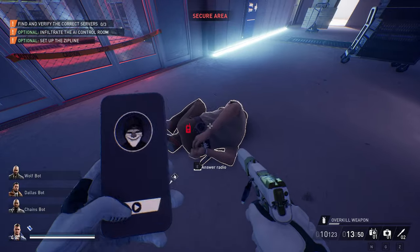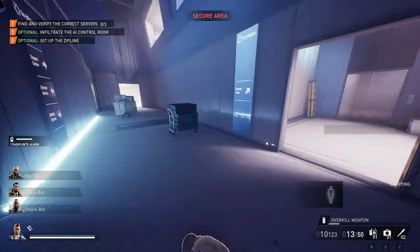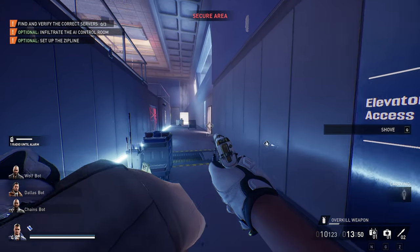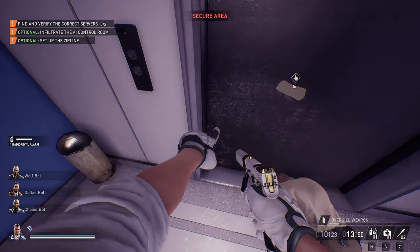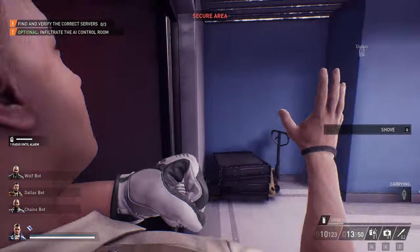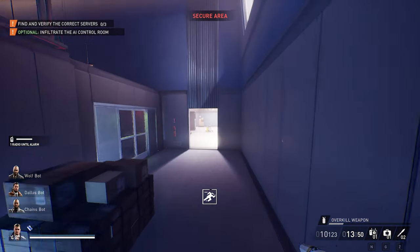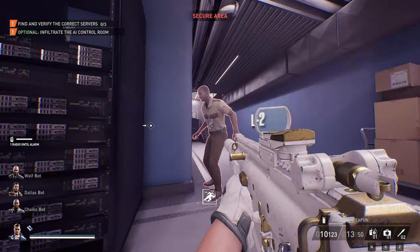Once we have that, we're gonna put the ECM there to take out that camera and tie him up, answer the radio. You can take him into the elevator - I wouldn't recommend putting him there, but if you're quick enough and don't care too much about safety, you could put him in that middle room. There's no regular guard paths in there but if they're searching you never know where they might go. The safe corner is on the right side of the elevator, so I like to put him there. One keycard location, and menace this guy.